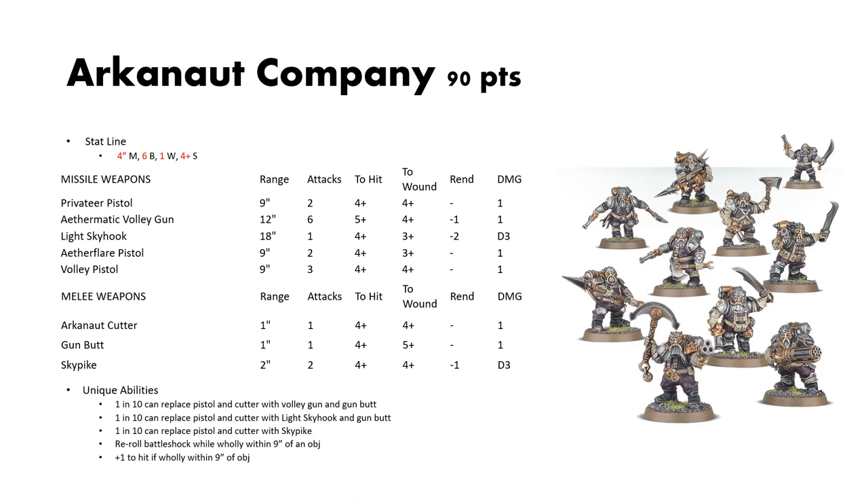Their missile weapons: the Privateer Pistol — 9-inch reach, 2 attacks, 4s to hit, 4s to wound, no rend, 1 damage. The Volley Gun — 12-inch reach, 6 attacks, 5s to hit, 4s to wound, 1 rend, 1 damage. The Light Skyhook — 18-inch reach, 1 attack, 4s and 3s to hit and wound, 2 rend, D3 damage. The Aetherflare Pistol — 9-inch, 2 attacks, 4s to hit, 3s to wound, no rend, 1 damage. The Volley Pistol — 9-inch, 3 attacks, 4s to hit, 4s to wound, no rend, 1 damage. For melee: the Arcanaught Cutter — 1-inch, 1 attack, 4s and 4s, no rend, 1 damage. The Gun Butt — 1-inch, 1 attack, 4s to hit, 5s to wound, no rend, 1 damage. And the Sky Pike — 2-inch, 2 attacks, 4s to hit, 4s to wound, 1 rend, D3 damage.